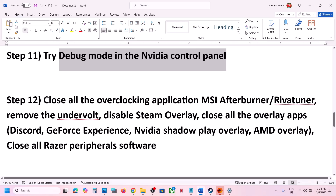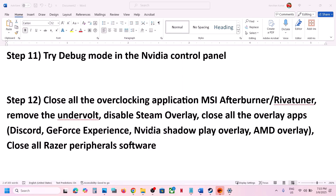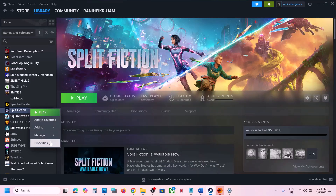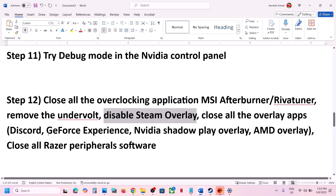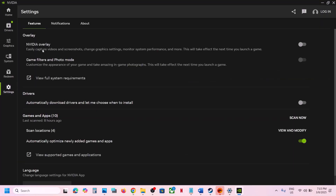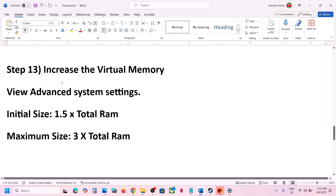Close all overclocking applications like MSI Afterburner or RivaTuner — they may be hidden in the system tray. Right click MSI Afterburner and close it, right click RivaTuner and close it. Also disable Steam Overlay: go to Steam, right click the game, select Properties, go to the General tab, and turn off Enable Steam Overlay While in Game. If you have Discord, turn off its overlay. In the NVIDIA app or GeForce Experience, go to Settings and turn off the NVIDIA overlay. Also close any Razer applications.